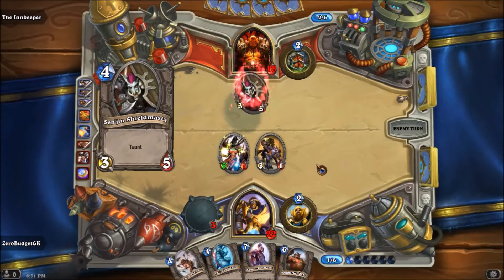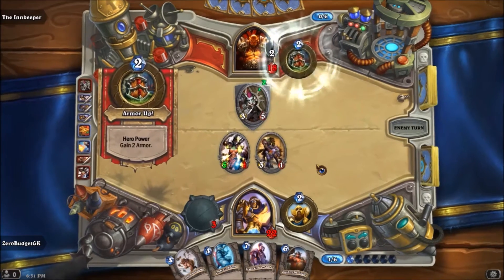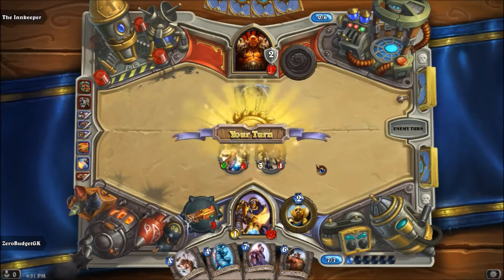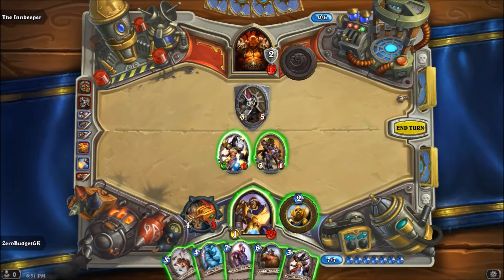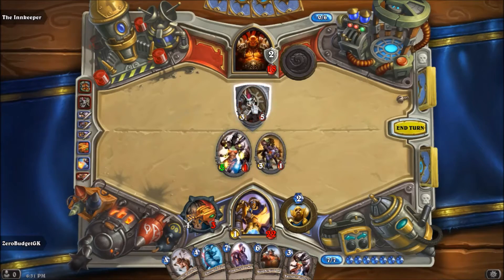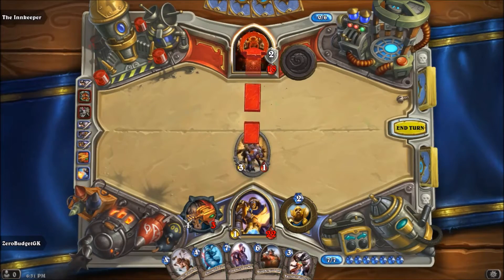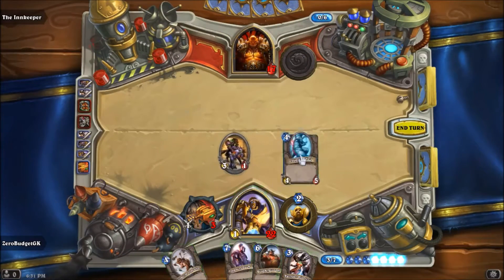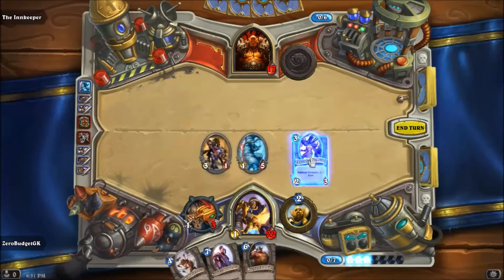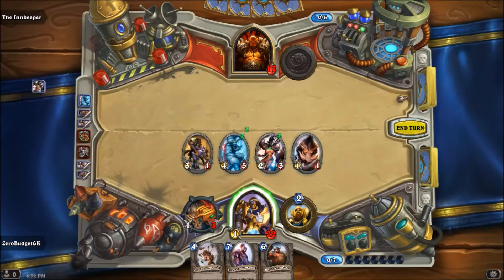We've got some good momentum going. He gets a Shieldmaster. I'll sacrifice this guy to take out the Shieldmaster, swing to the face with that. Drop a Chillwind Yeti and a Razorfen Hunter. We're not going to attack to the face — I'd rather keep the weapon to ping off any little guys. End the turn.